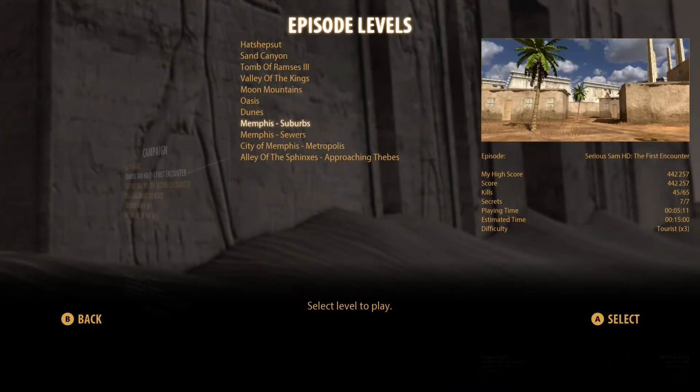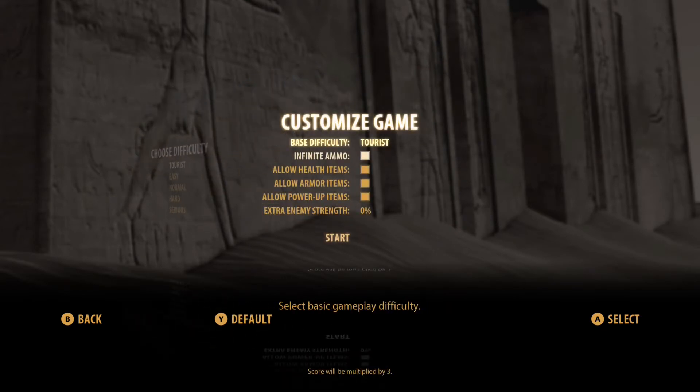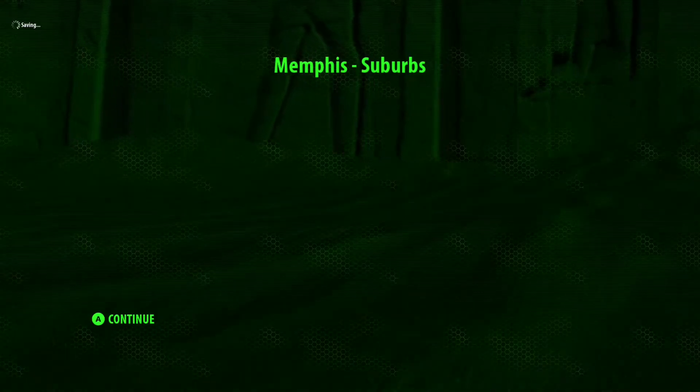Hey, what's going on buddies? Today we're going to be doing the Memphis Suburbs level of Serious Sam: The First Encounter. We will be doing this on tourist mode with infinite ammo for the sake of being comprehensive and time efficient. This is a very simple level — the secrets are going to go real quick one after the next.